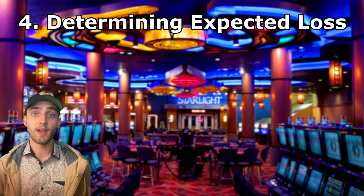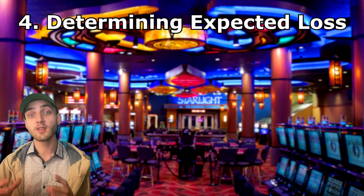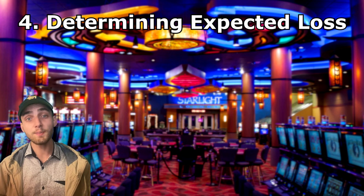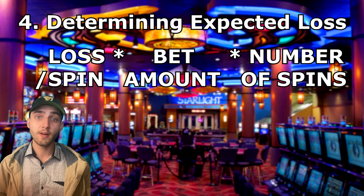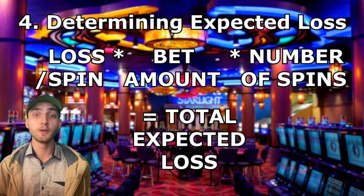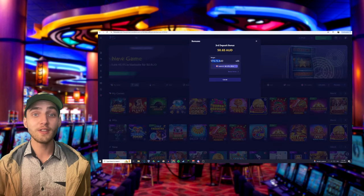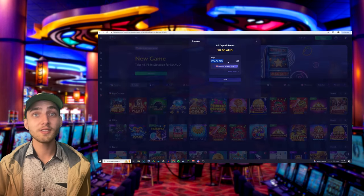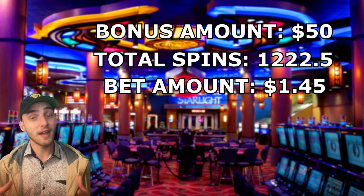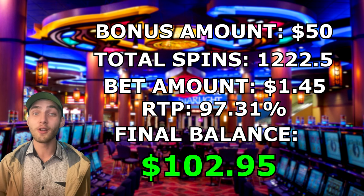Now that we know the RTP of our machine and how much we're betting each spin, we can calculate how much we can expect to lose over the number of spins we require to meet the wager. To do this we simply multiply the loss per spin by our bet amount and the number of spins. From this example, with a bonus of $50.65 and doing just over 1,222 spins at $1.45 with an RTP of about 97.31%, we can expect to see a total profit of $2.95.